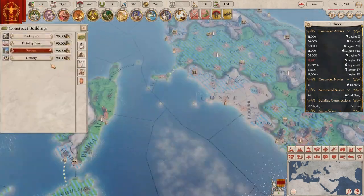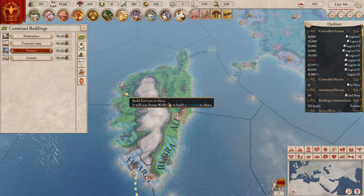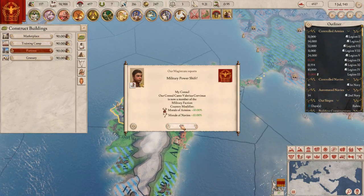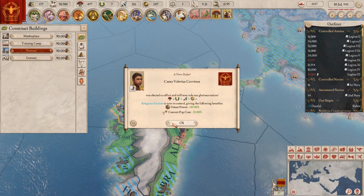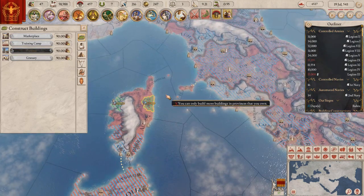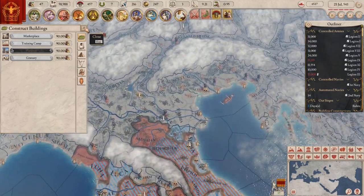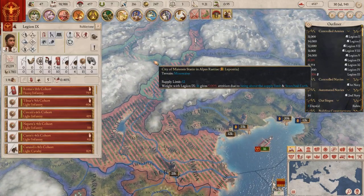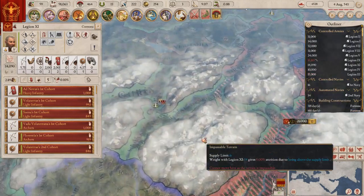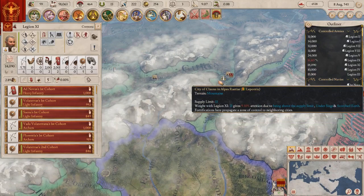How are we doing for cash? Actually, very well. More forts, please — one there, one there, put one there. Someone died. Put one there — then that will cover Corsica. Let's take here.